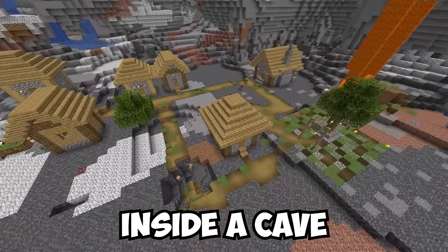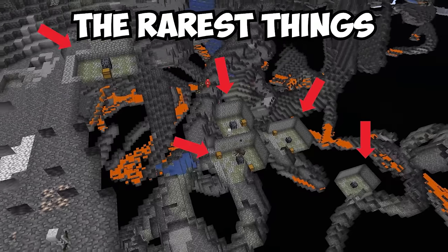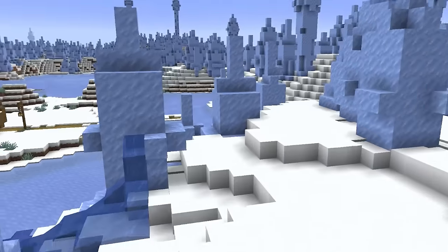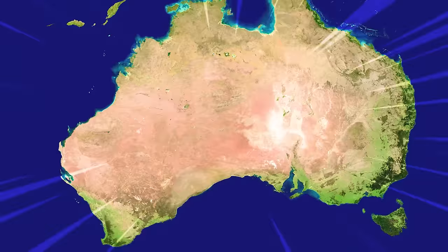This is a village that spawned inside a cave, and this is a jungle temple with no jungle. Today, we're gonna be exploring the rarest things you can find in Minecraft. The seeds will get more and more crazy until we find the rarest worlds you can see in Minecraft.